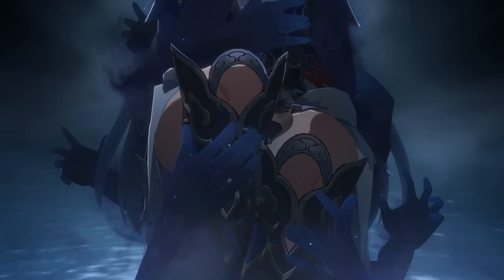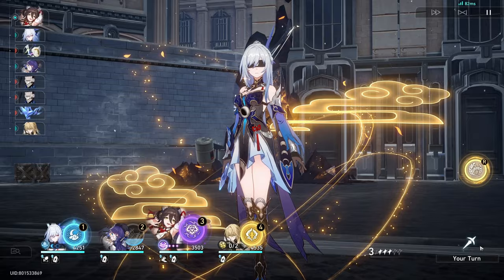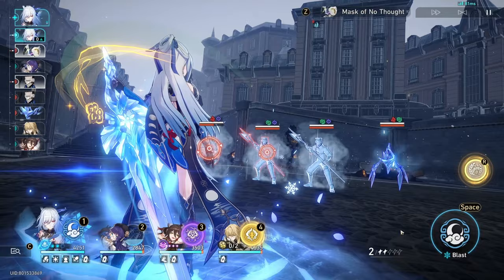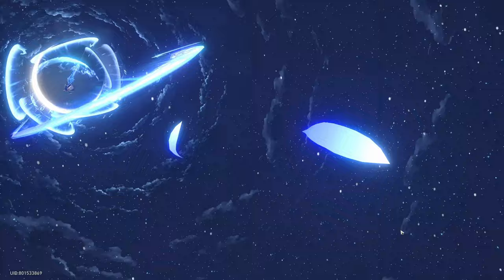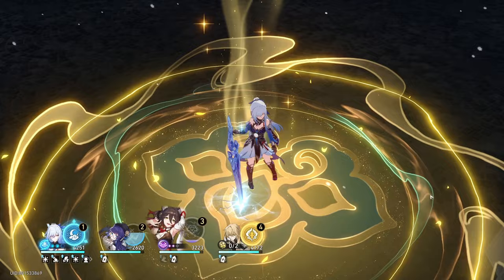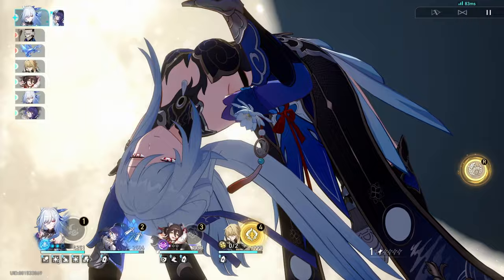Here's a big gameplay tip when using Jing Liu: save her burst until she turns into her transmigration state or enhanced E skill state, because using her burst gives her one stack of Sezushi. This allows you to have at least one more turn for her enhanced E skill. Not to mention if you have characters like Tingyun, who helps Jing Liu with burst regeneration — I've had scenarios where I was able to do two bursts during her enhanced E skill, giving at least four turns of transmigration state for Jing Liu.